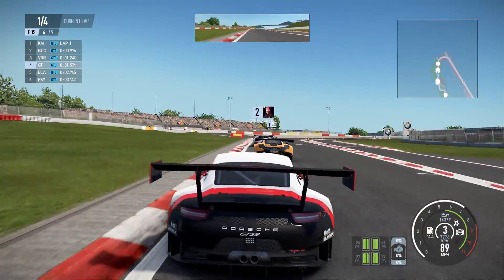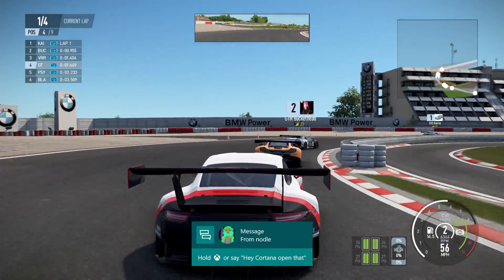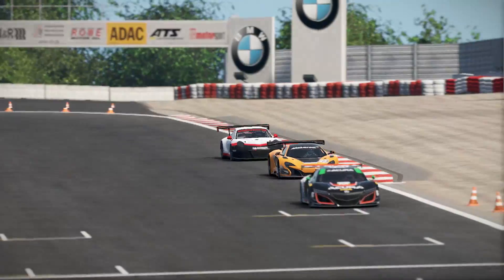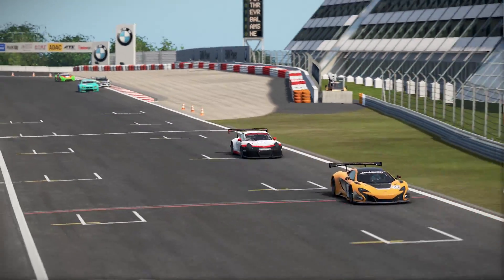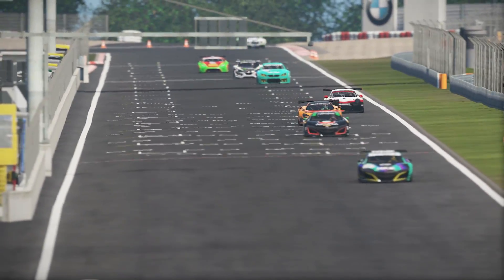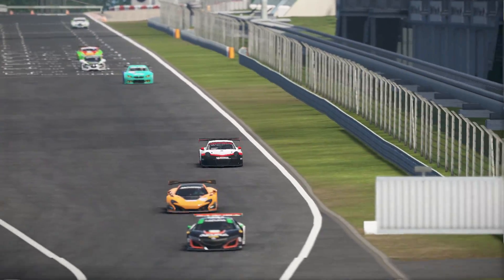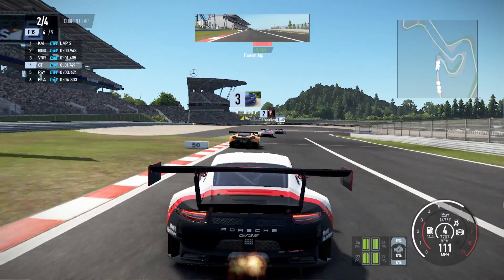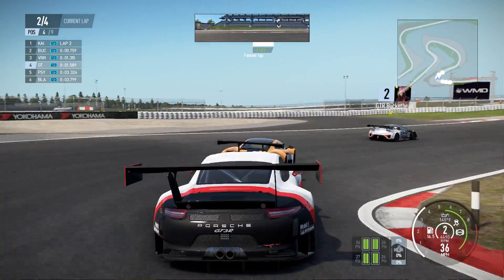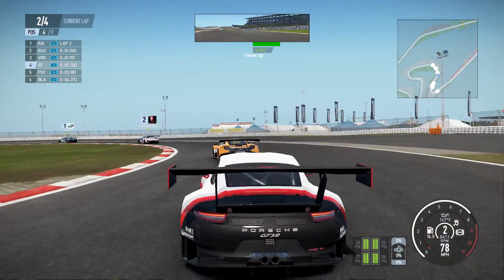A couple of guys there getting tangled up with each other, so I'm up into fourth place as we enter the final turn. The guy in first place has developed a sizable gap — maybe a second or so. It's really nice to have the time gaps on the top left of the screen when we go back to the cockpit view. You know exactly how far ahead or behind the other people are, and you can really measure the gaps in real time.